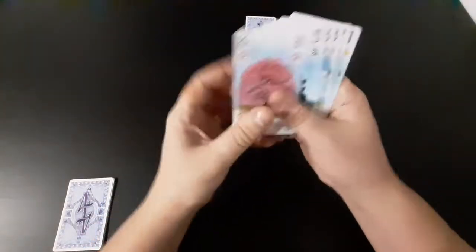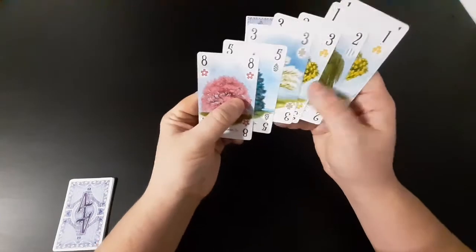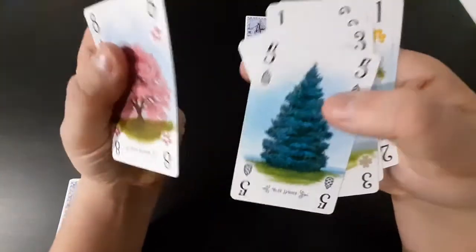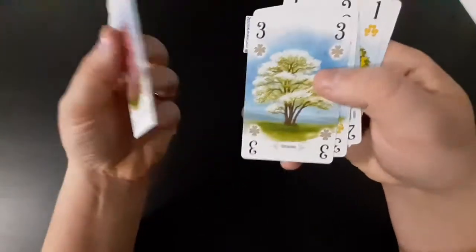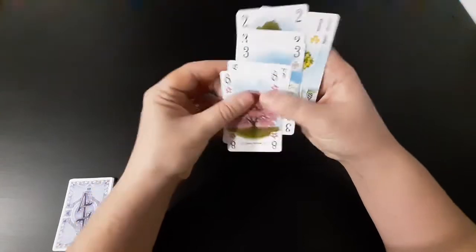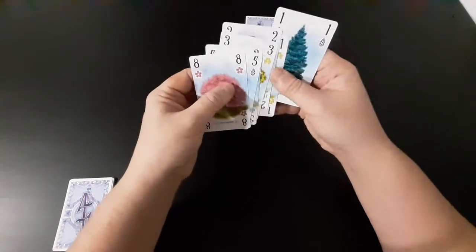I'll show you the first starting hand here so you can see we've got a whole variety of species. We've got Cherry Blossom there, Blue Spruce, and on and on. You can also see they all have a number value, and this is what we'll be using to create our paths.